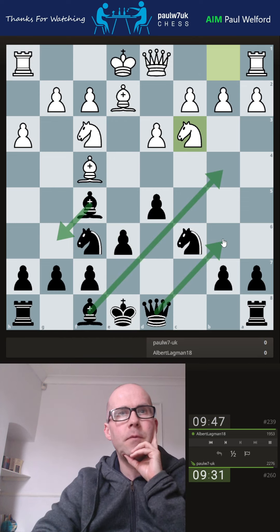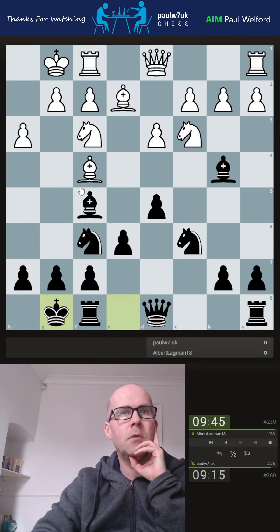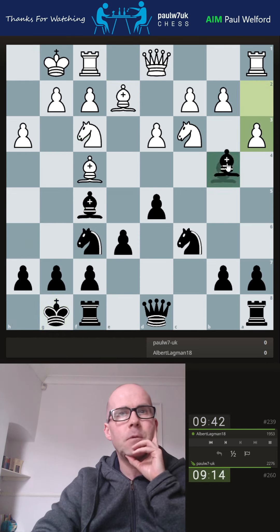I'm threatening bishop up with a pawn forward, which you don't normally have in the Caro because the pawn's normally here. I'm gonna play bishop. I've prepared to castle, but there is a simple threat there. Do I want to play that or even take? I don't think I do — I'm just gonna go here, knight across, and drop the bishop back.